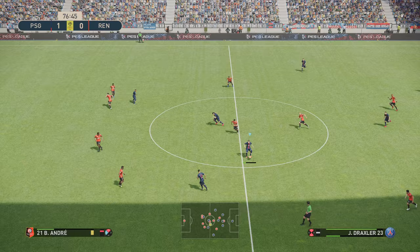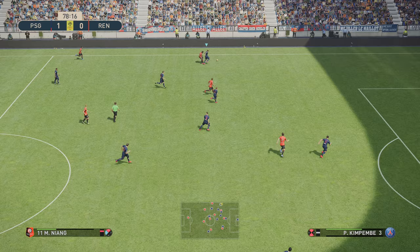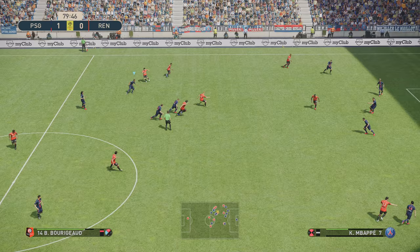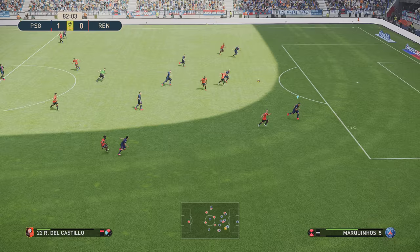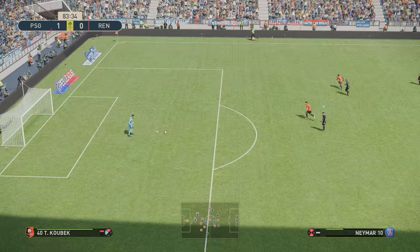Lovely chest down. You won't find a better striker at holding the ball up than Cavani — I know he didn't do it on that occasion but this is legend difficulty and the AI is relentless when it comes to closing players down. Winning the ball back — high ball over the top. We've got one on the counter, AI with the needle pass but Neymar couldn't react quick enough.